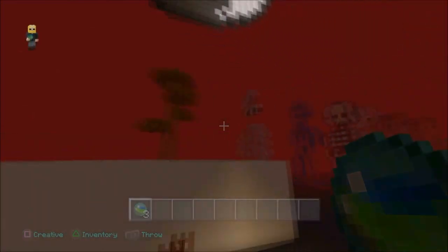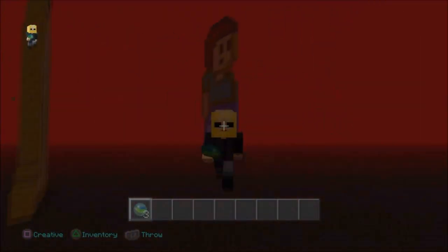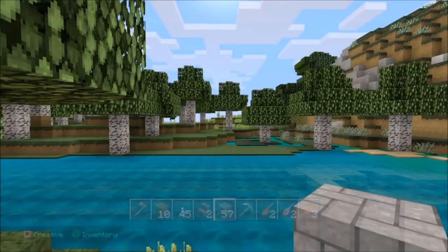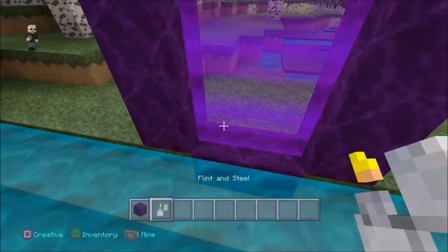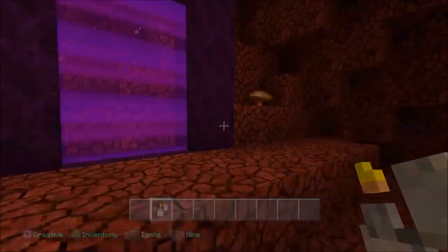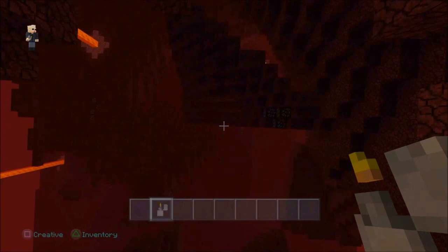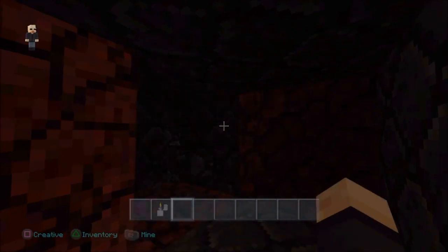So if you don't have enderpearls, and yeah, if you don't want to die using enderpearls, well now you don't have to because there is a way to get in there now guys. So let's build a portal real quick - we've got no enderpearls, it's not what we're about. We're going to actually do this using carts and rails - you heard me correct. We're going to get into the roof of the nether using a cart, rail, and a ladder. Okay, so let's do that.